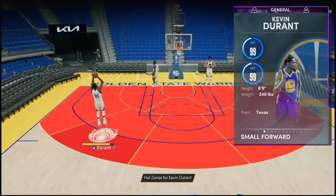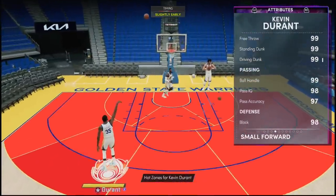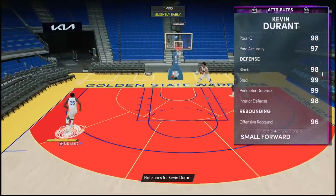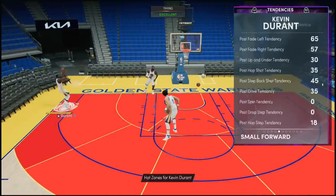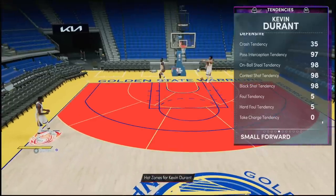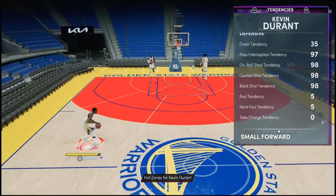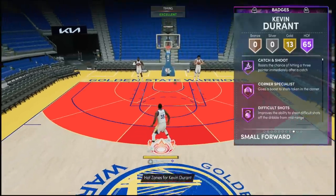He was actually 6-foot-10 in 2K21, so they shrunk him up a little bit, but it's all good. Defensively, top to bottom everything is going to be near perfect. Looking at the tendencies, it's 98, 98, 98, and 97 — I'm surprised I'm not seeing any 100s.